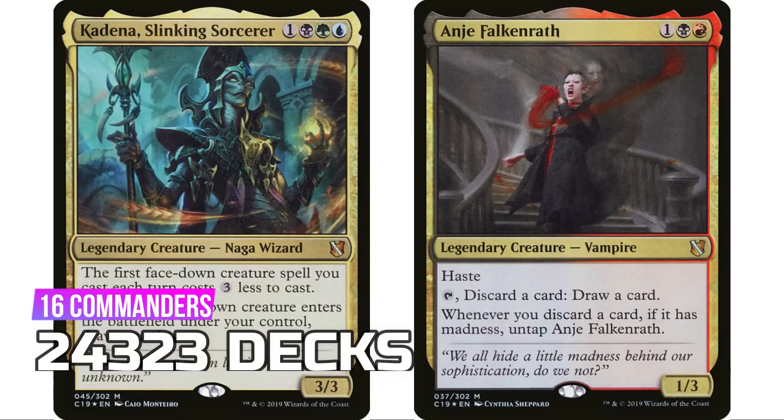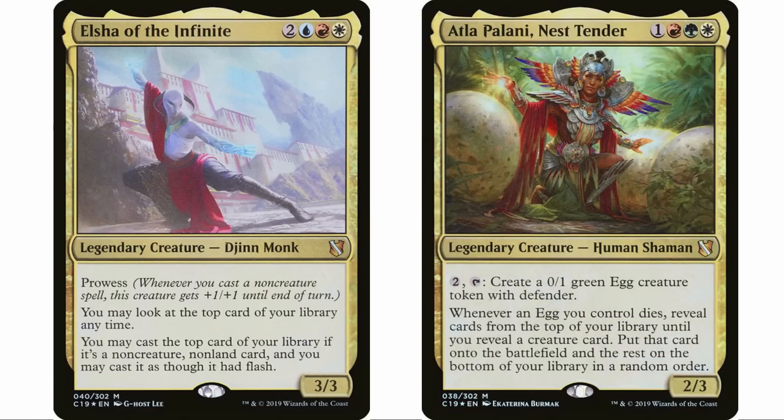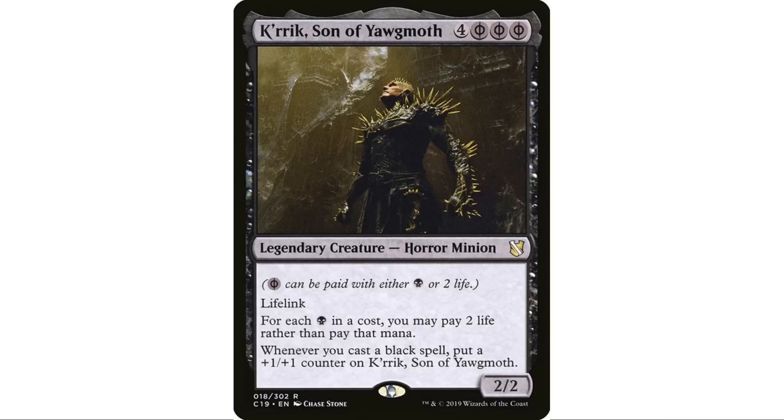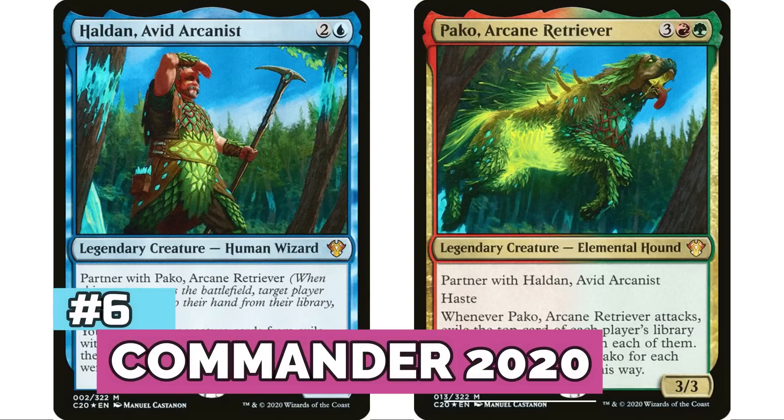At number seven is C19 with 16 legendary creatures for 24,323 decks total. Really popular commanders like Elsha and Atla Palani, but interestingly the most popular one from the set is Kess, Dissident Mage — wait, Crypt, Son of Yawgmoth — with over 3,000 decks. A really powerful commander, though some of the others are more interesting.